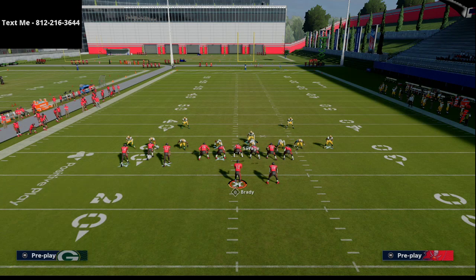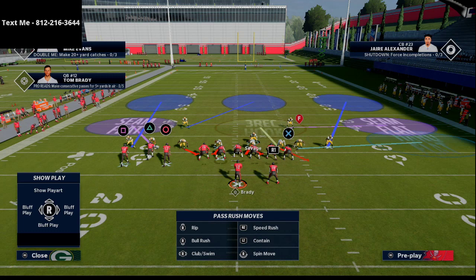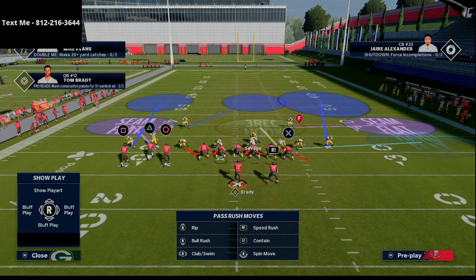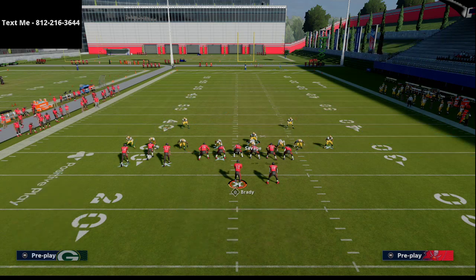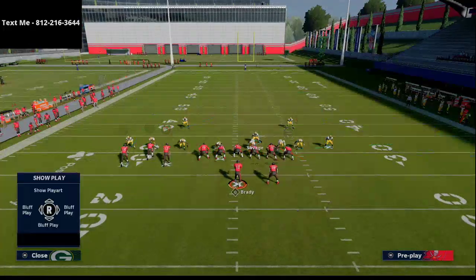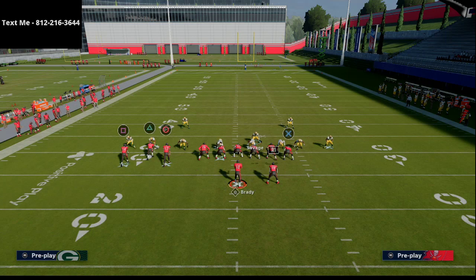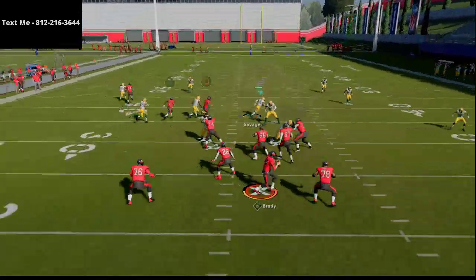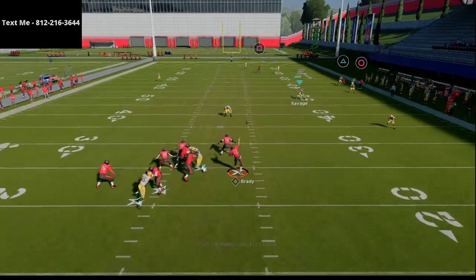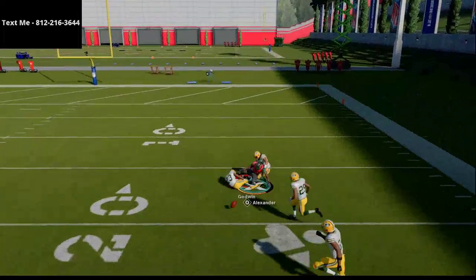We're bluff blitzing that right-of-screen defensive end here. We're going to place a hard flat from our linebacker, put our outside corner into a deep half zone, and on the backside we're going to man up our linebacker and our slot corner on the two receivers on the right side. It's a relatively simple coverage setup. What you'll notice is we're going to sit on this drag, and basically we've got everything covered — there's really nothing that's going to be open, forcing them into difficult throws.